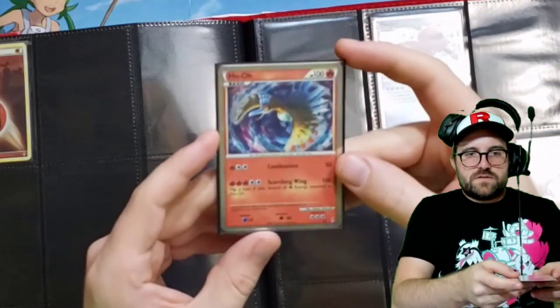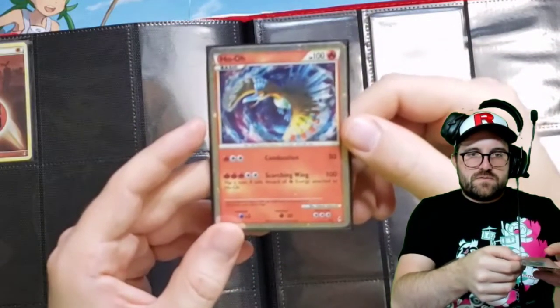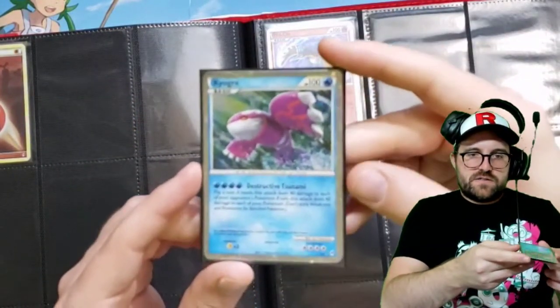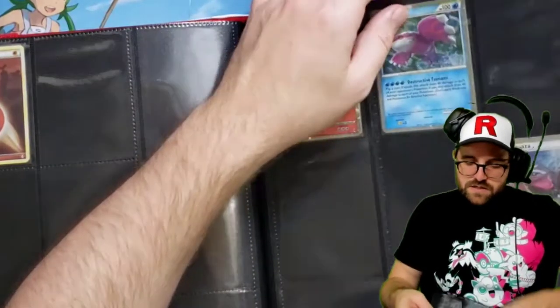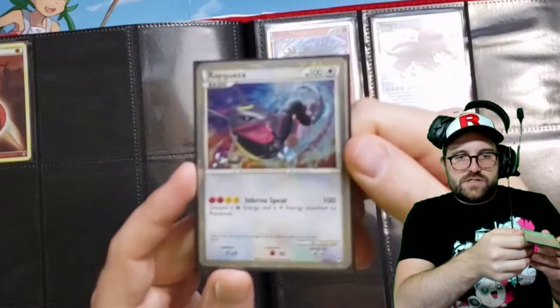We have a shiny Ho-Oh — that's pretty cool. My camera doesn't want to focus now, but shiny Ho-Oh. Shiny Kyogre, which is really neat because he turns purple. And probably the most expensive and most exciting — the shiny Rayquaza.